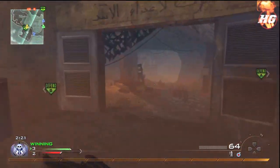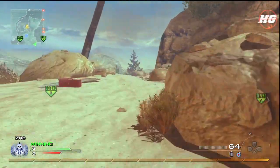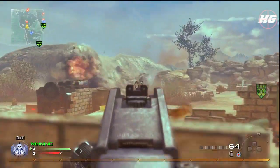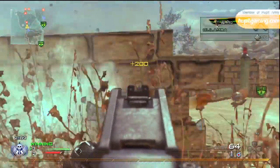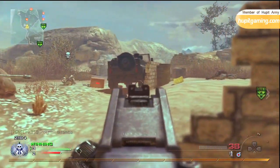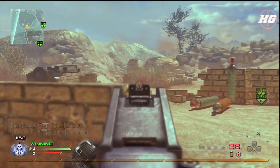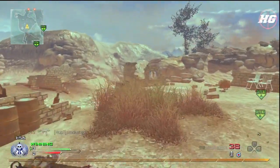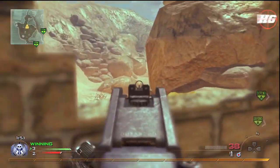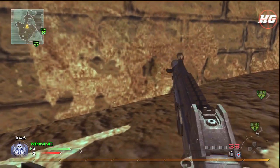Right now we are winning 3-2, but I'll spoil it — we end up actually losing this game, which kind of sucks because I've got a really good gameplay here, a really nice score, but we don't win. My UAV is telling me there's a couple of guys over this area, so this wall right here is really good cover.